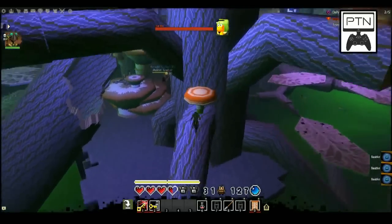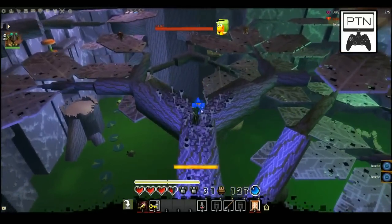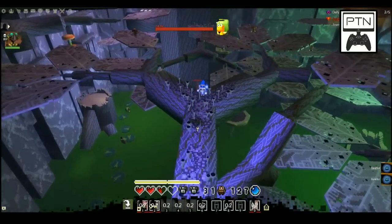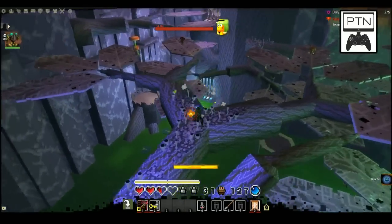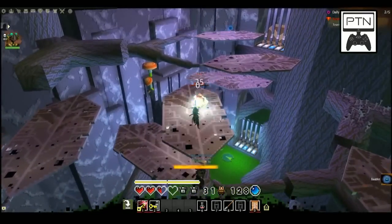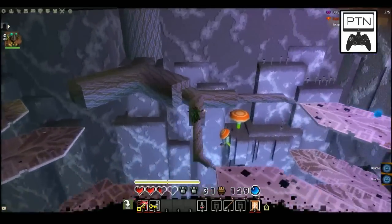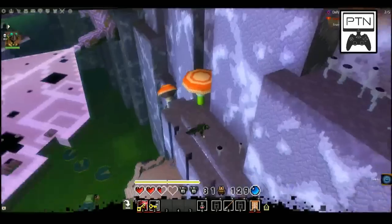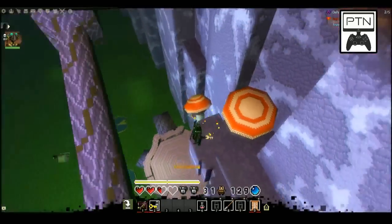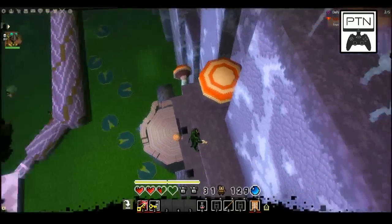Jump across to here, hit the bouncing mushroom, and head on up. If your party members are having trouble — I can't hit the monkey! He hit me, I was lagging. Got him. If your buddies are having trouble, there is a forgiving portion here with a shortcut mushroom. Knock those down so your buddies have a mushroom they can use to jump back up in case they fall.